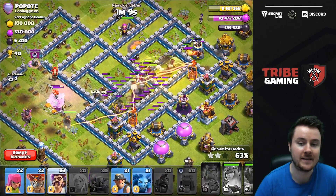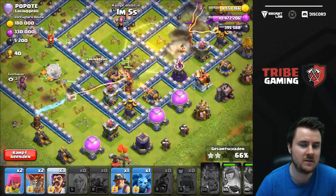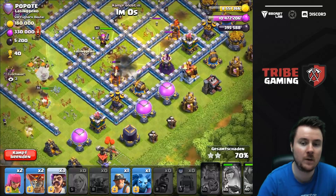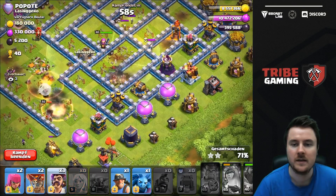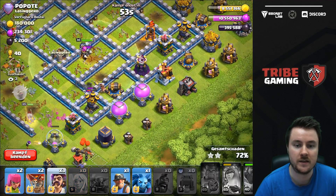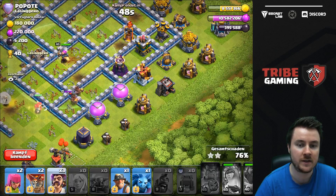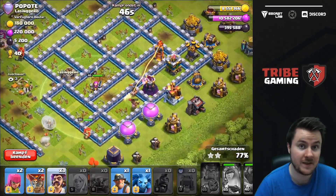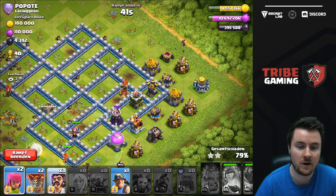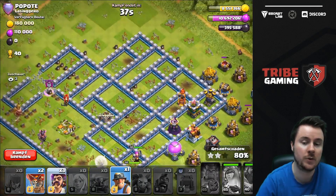I still have the earthquake — I dropped it a bit late. The heal spell unfortunately wasn't too good; I should have waited for the big group near the bottom inferno tower. Because if I had dropped the heal there it would have gone differently — now the Hawk Riders are starting to die. We still have some loons and whatever is left, but it's getting really tricky to get three stars on this base.